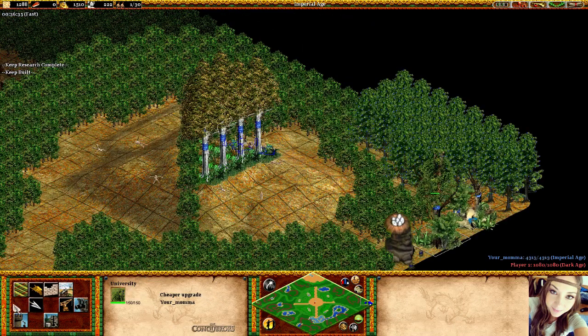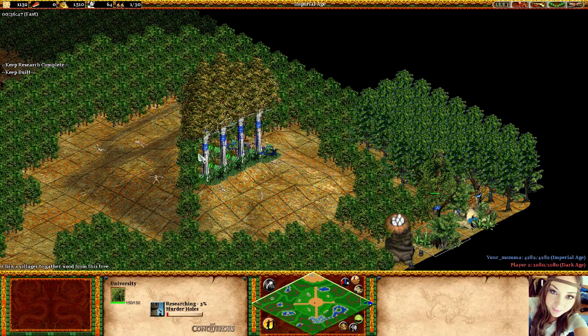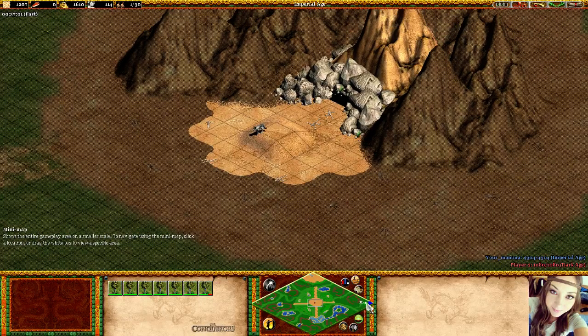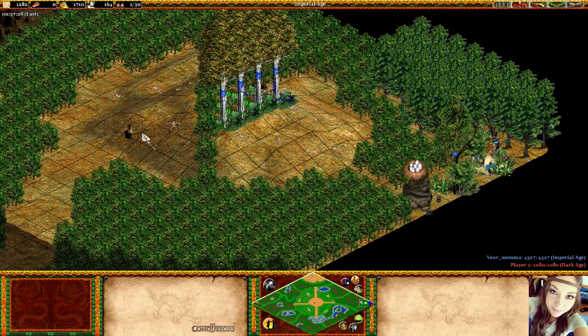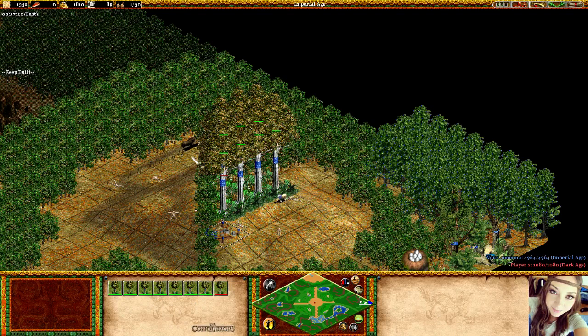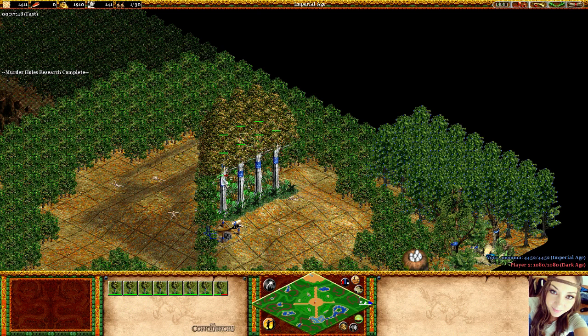Two very important upgrades if you're not certain are murder holes and ballistics. Murder holes are very important if you want to kill a wolf, so I'm going to do that right now. The wolf doesn't look very interested at the moment, but if the wolf would attack me right now I do need murder holes. Every time I build a tower I hotkey them to number two and attack the boar. You can also make wolf killers, but the iron boar has so much armor that wolf killers hardly do any damage — so making keeps is a lot more efficient.